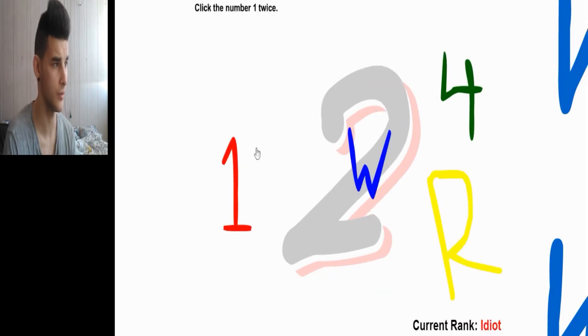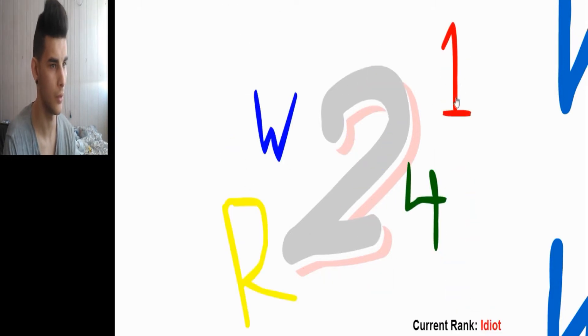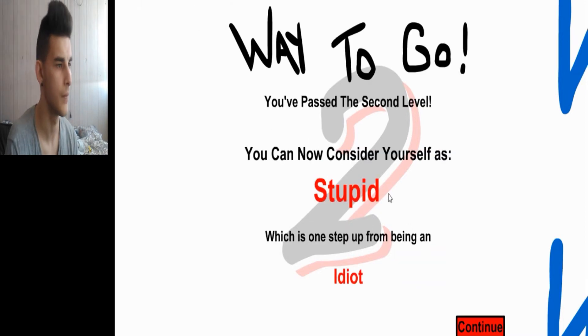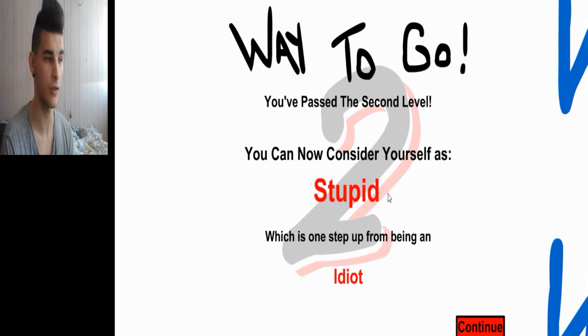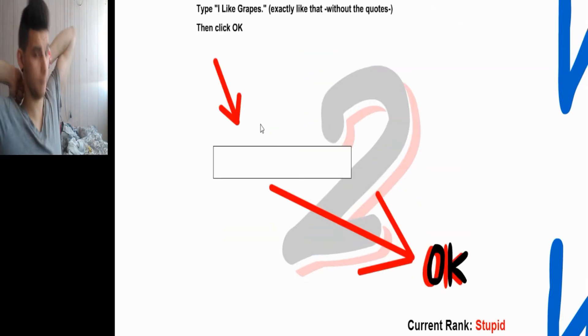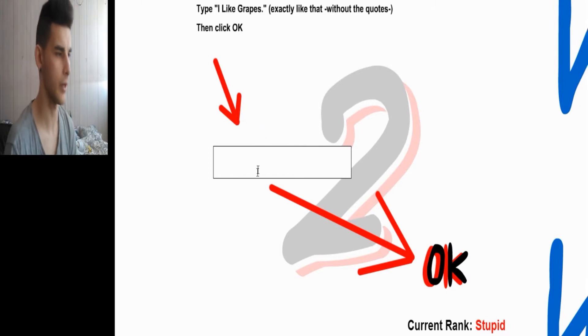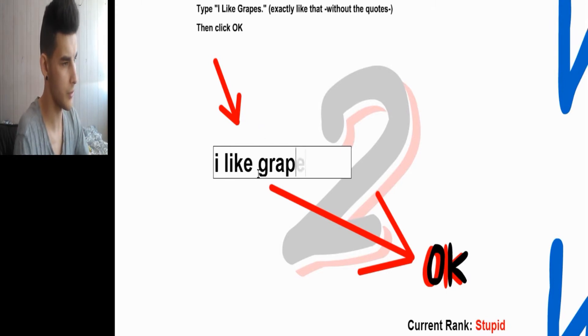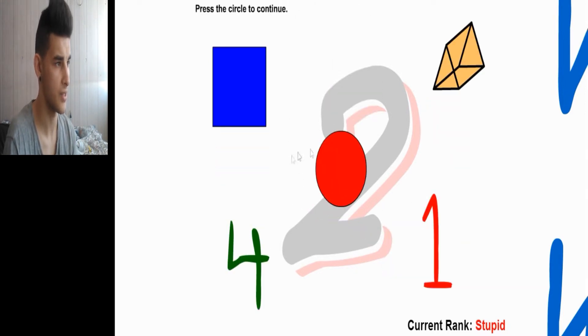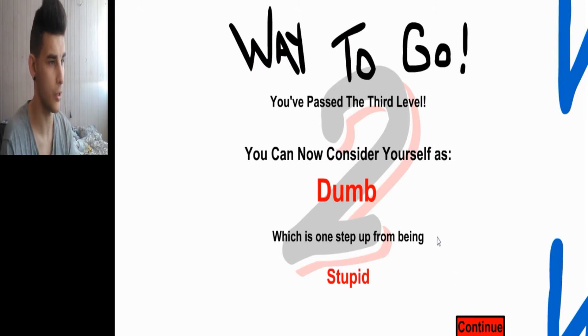That's a good thing I guess — which is one step up from being a complete idiot. Click on the square. Continue. Number 1 twice: one, two. Type 'cat' exactly the way it shows without the quotations. Cat. Boom. Way to go, you passed the second level — you cannot consider yourself as stupid. Click on a triangle prism. Don't click anything. Type 'I like grapes.' Click on the grapes to continue. Press the circle to continue. Way to go, you passed the third level — you cannot consider yourself as dumb, which is one step up from being stupid.